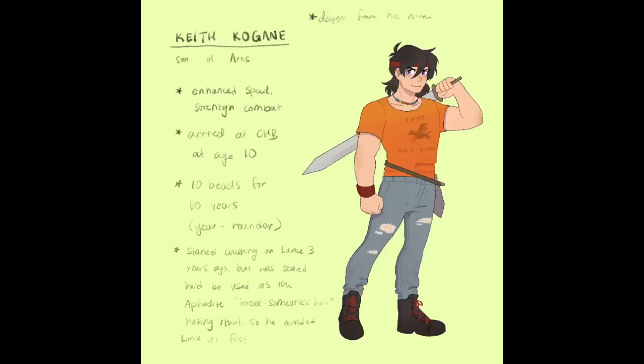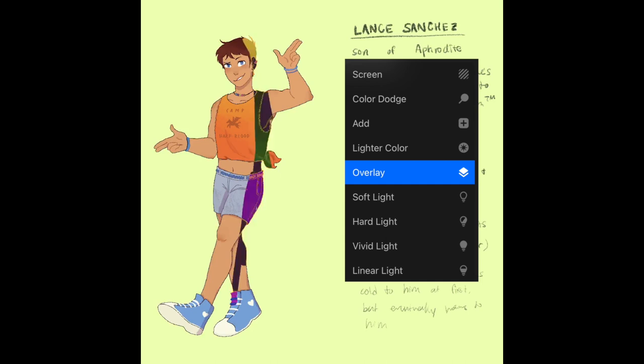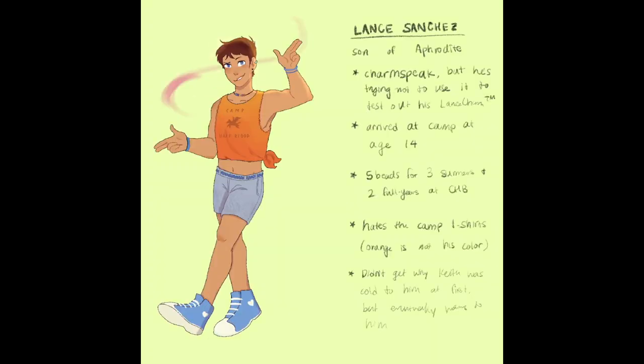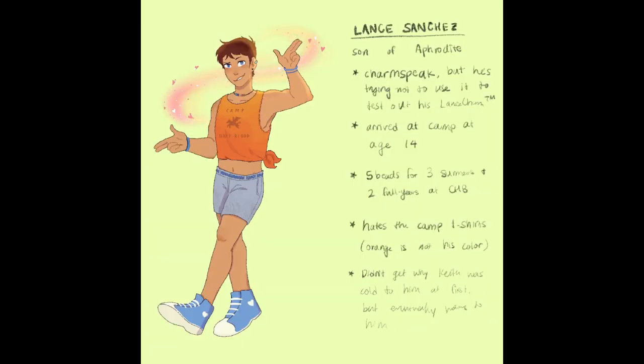Now I'm adding some lighting effects. That's me scrolling through all of the effects — I think I ended up with overlay — and using the overlay to add some sunshine on the back. And as a final detail, giving them some magic powers. That was my visual interpretation of what charm speak might look like, and to show that his dagger can like reform wherever, I also added some lights over there.